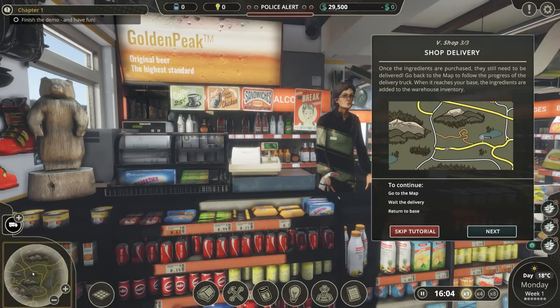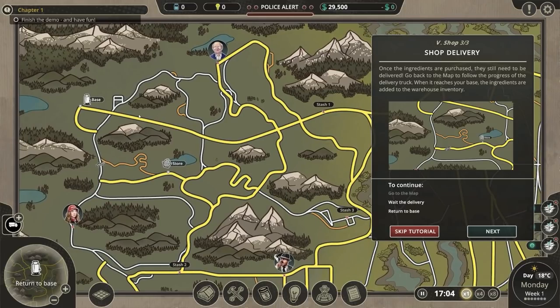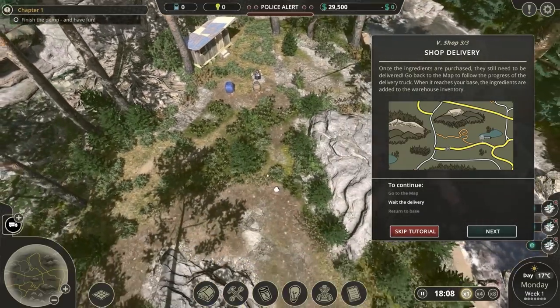Once the ingredients are purchased, they will need to be delivered. Go back to the map and follow the progress of the delivery truck. We are surely not getting it delivered directly to the base, are we? That would be very compromising. Surely they would just drop it off and we'd leg it through the forest. Oh, it is 50 kilos. Yeah, they are driving directly to us.